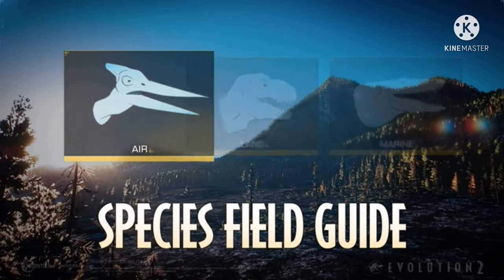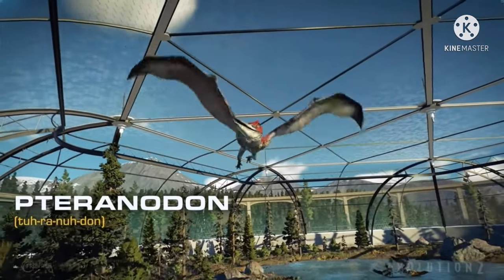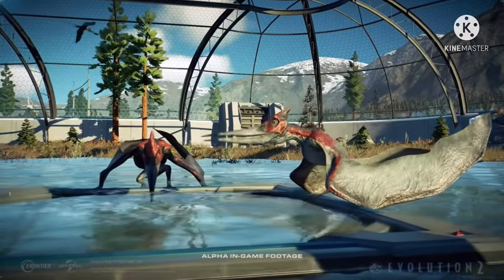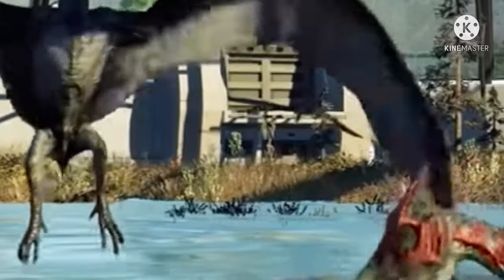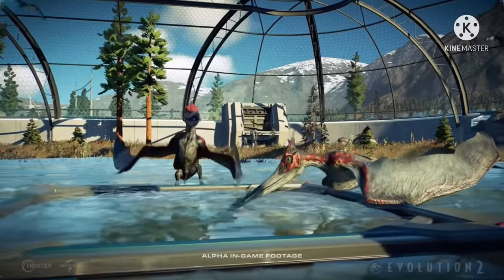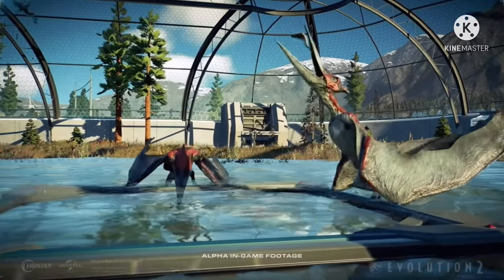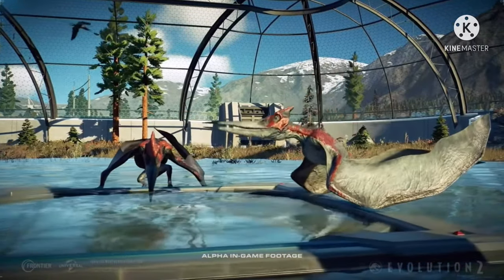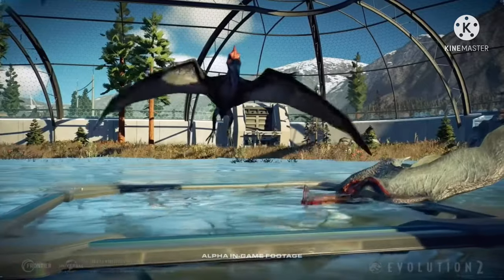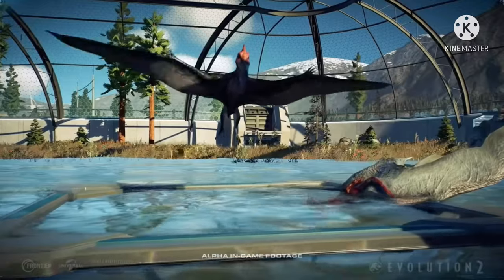In the next shot, we get a full view of some of them eating from the fish feeder — we see two of them, one flying in, one already dining. In the background, we see more Pteranodons flying around, including one actually landing on the hatchery for the aviary, which I didn't think was going to be possible. The Pteranodon was able to land on it, even though when it turns around it does so way quicker, which could have been a glitch. But remember, this is just alpha footage — not beta yet — so there are some fixes they need to do.